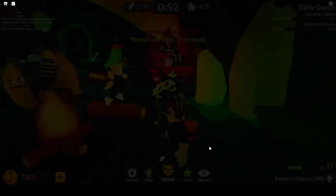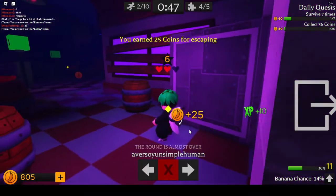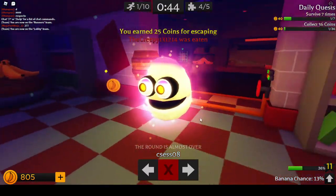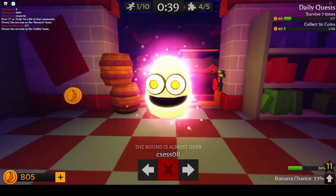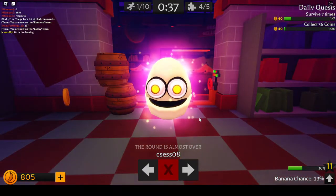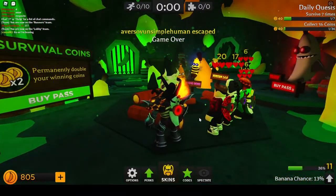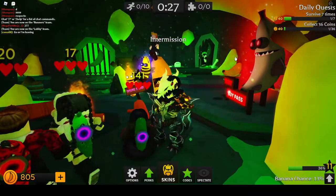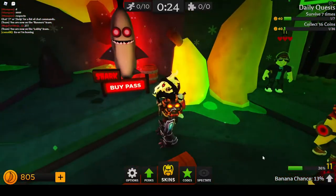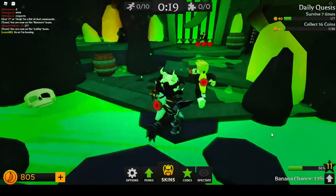Somebody was eaten though. That round wasn't too bad, it was pretty easy. Look at this guy, look at this dungus — that is an interesting banana. What is he doing? His eyes are changing. Oh, you say go or I'm leaving. Did he leave? I think that's him right there — why are you so small? Come back here, how did you get so small?